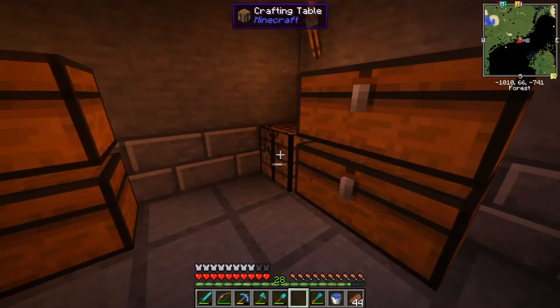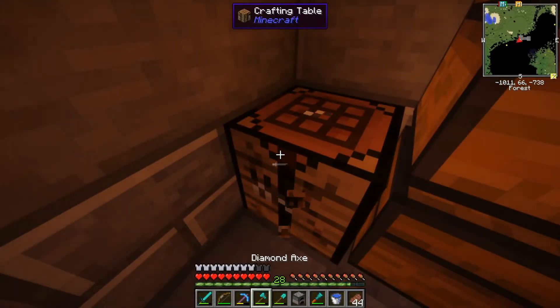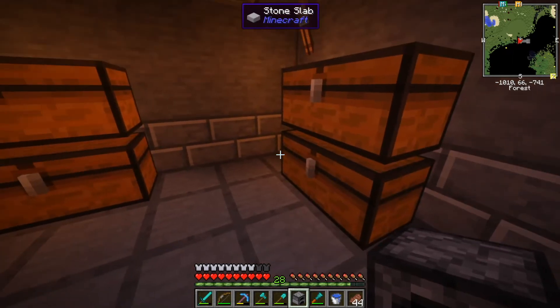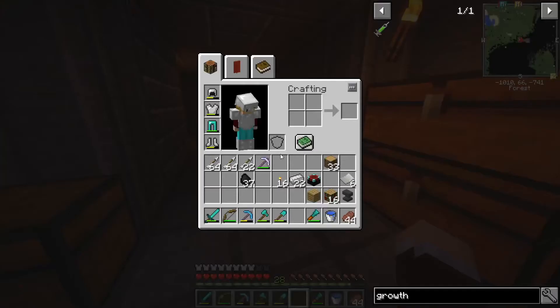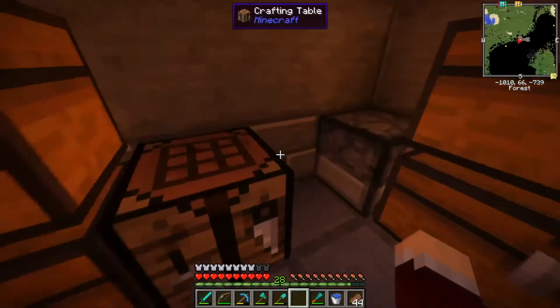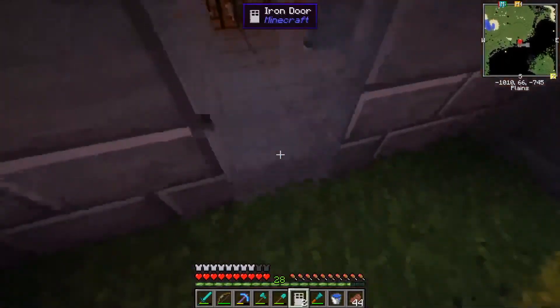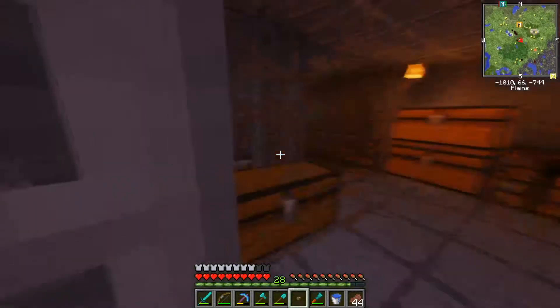We'll have a crafting table, a furnace, and another furnace there. We also need a door. Let's just make an iron door — I might make a fancier door at some point, but for now, iron will do. And we just need a couple of buttons so that we can get in and out. There we go.